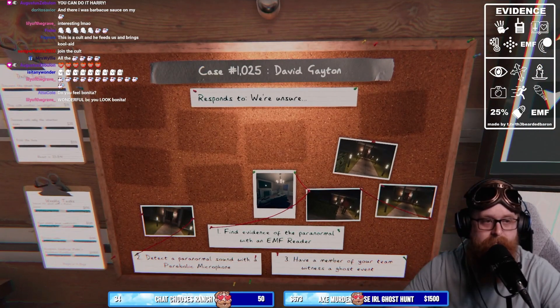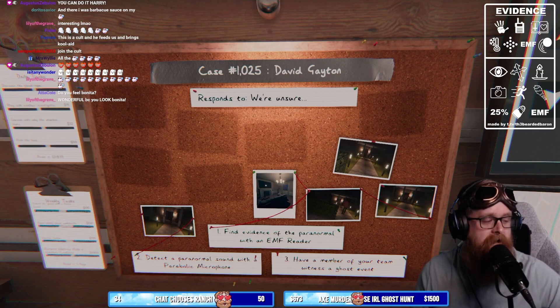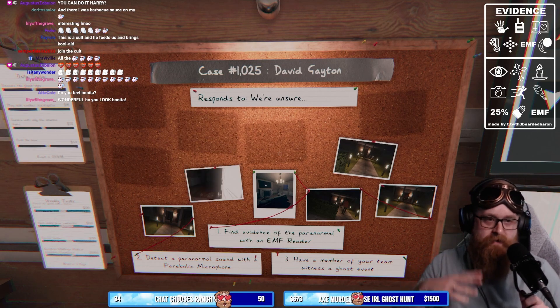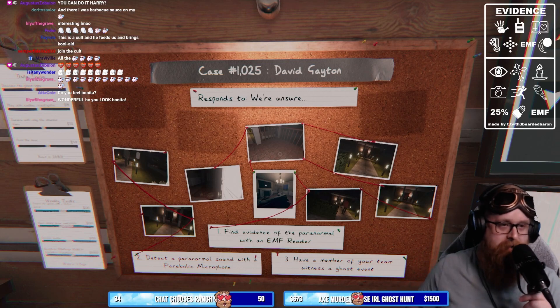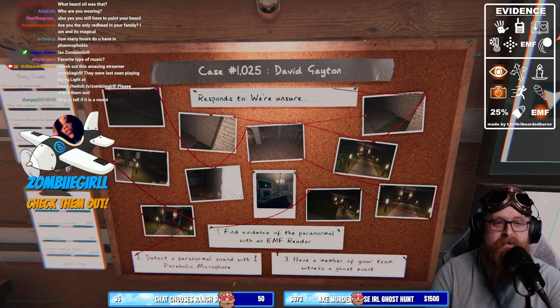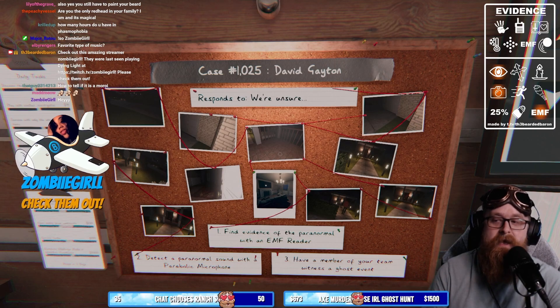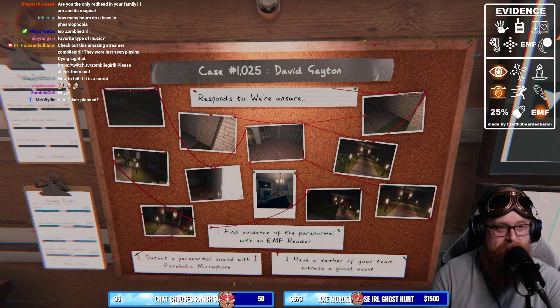Chat, does anybody have any questions you want to ask me? Open forum here while we wait for them to sabotage the run. What's the trick for determining Twins? You're looking for activity in multiple different places — if you put down a sound sensor in two different parts of the house, or if you're seeing interactions happening at the same time, it's likely the Twins.